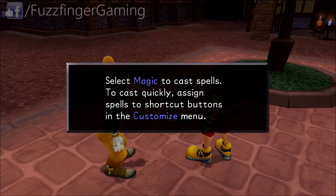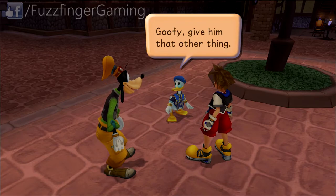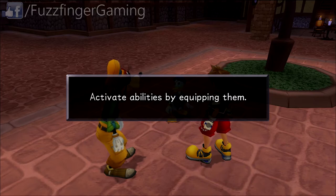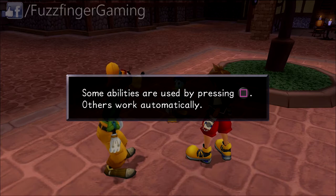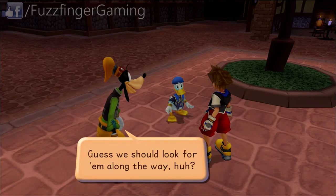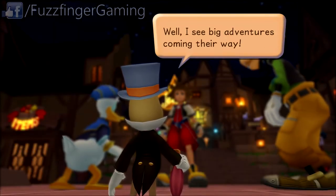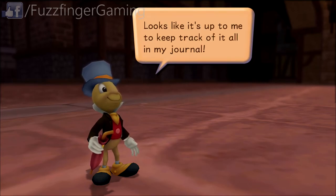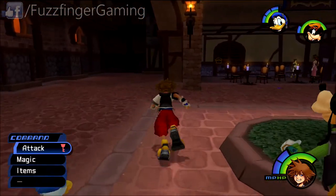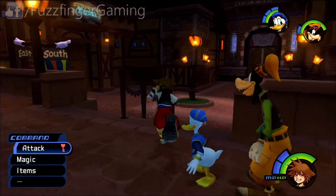We now have the ability to cast magic as well, which is particularly powerful in this game as it is in many Japanese RPGs of this era. We also finally have the ability to dodge roll — since I've been playing Final Fantasy 15 a lot recently, that's something I've really missed in Kingdom Hearts up until this point. To proceed with the story we need to head through the gate, but we can also explore and sort out abilities like dodge roll.